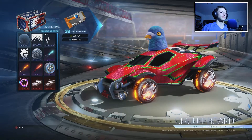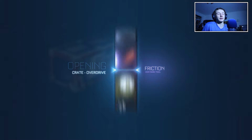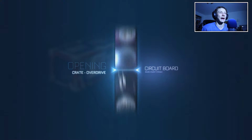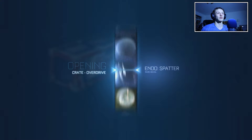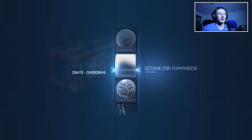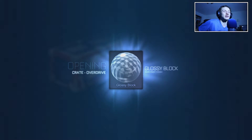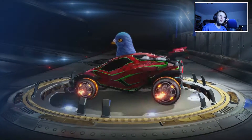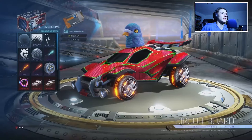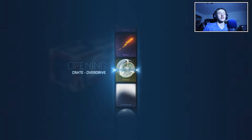Let's open up the first one of the day and see what we get. If I get something absolutely insane I'm going to absolutely flip my lid - probably flip this table, but it's screwed in. Nothing too good - just a Glossy Block. I have plenty of those in my inventory right now.